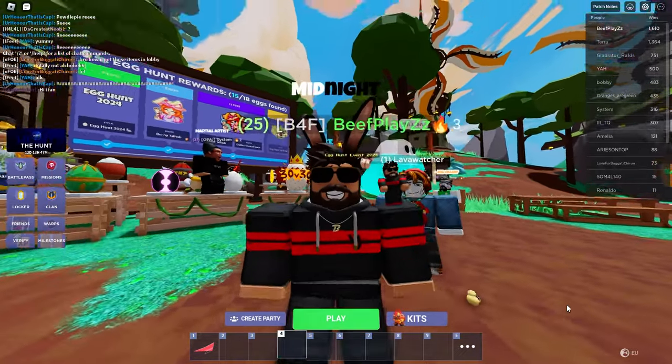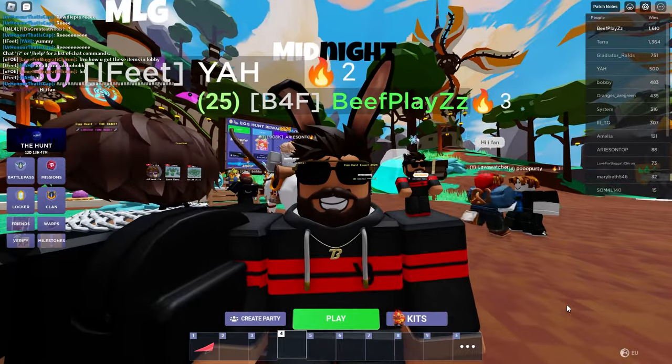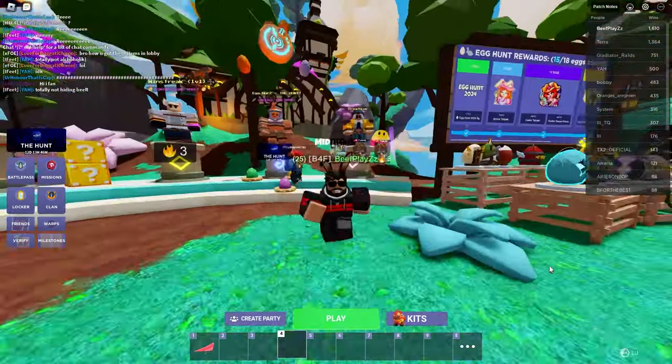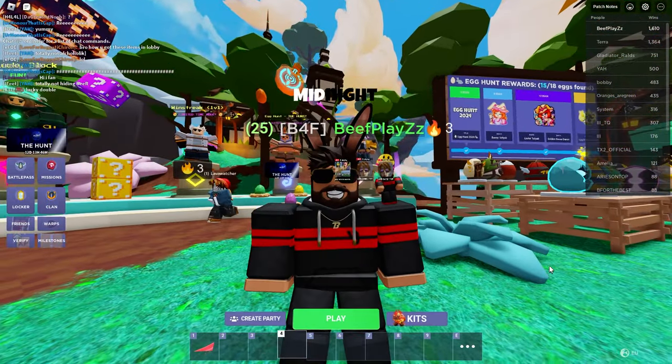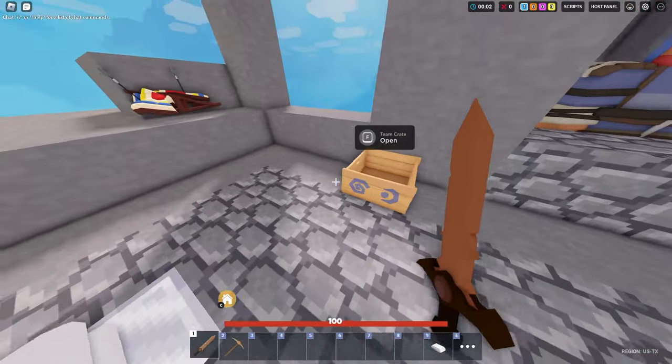Today I'm going to be showing you how to get the riddle egg. It's super simple to get, but it is chance-based within games — though it's more frequent now. Head into a customs game mode, pick any team, and click start match to get into a game.